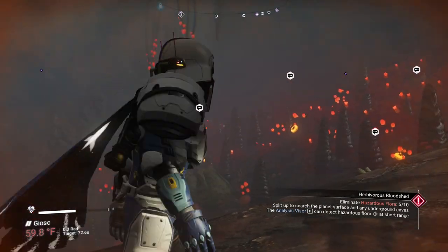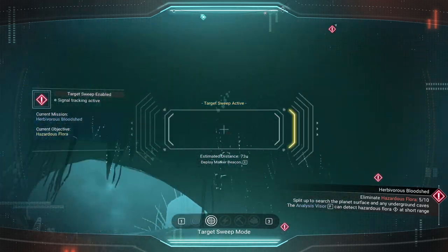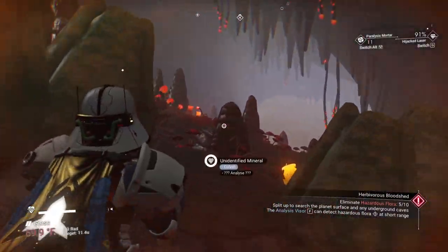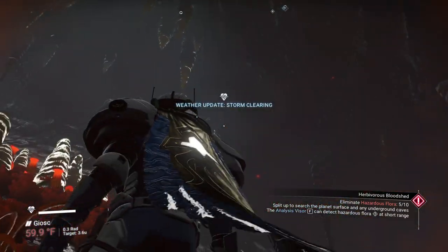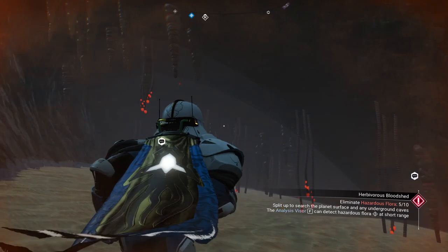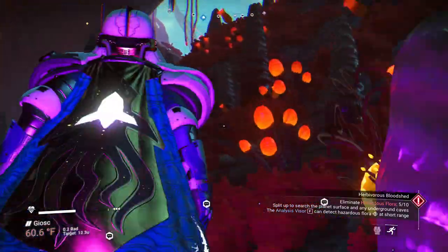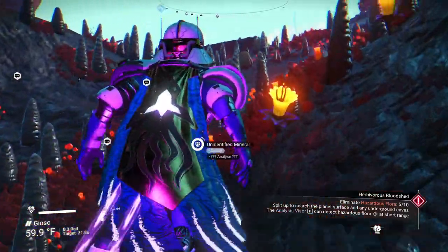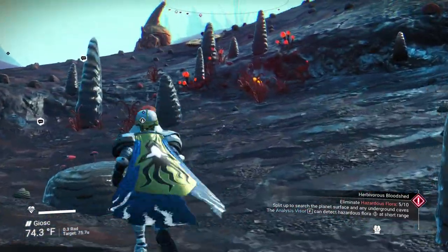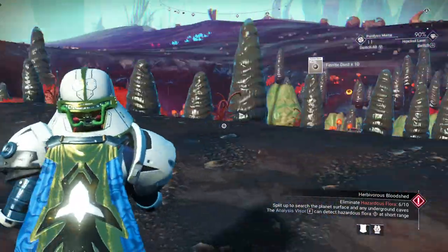They decided to fix something that wasn't broken and this is what happens. We're going to look around, and if there is anything above us it should appear. Looks like we've breached the end of the cave and we aren't finding any more hazardous flora in here. Let's exit. Check out here on the edges too because besides the snapper right there, there's usually a lot of others. Sometimes there's others just hanging out here on the edge of the caves.